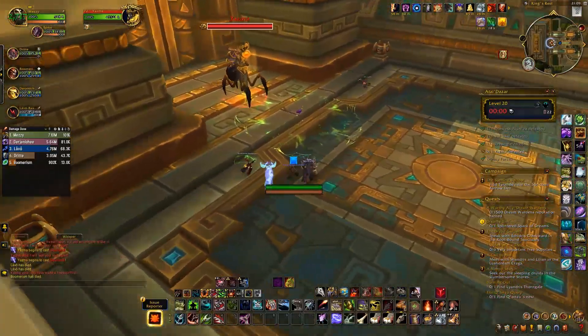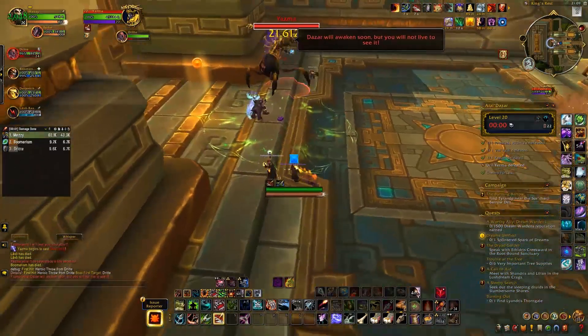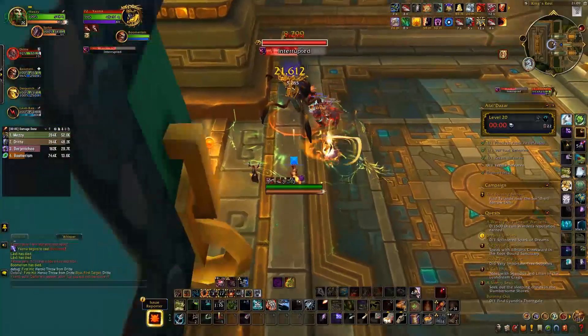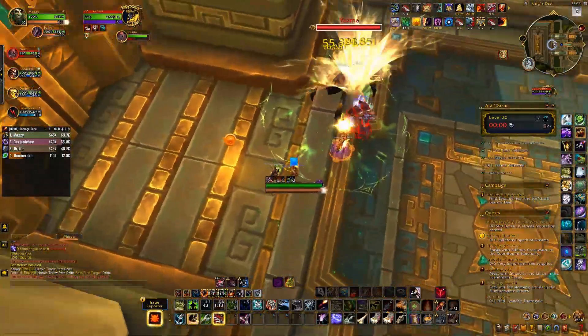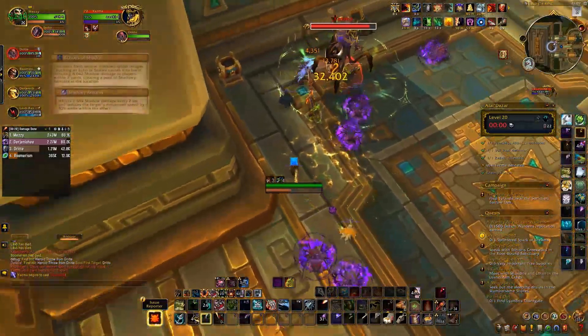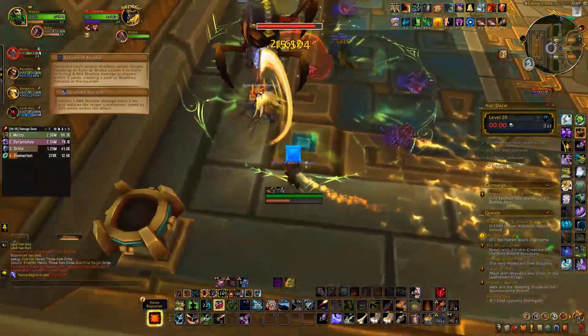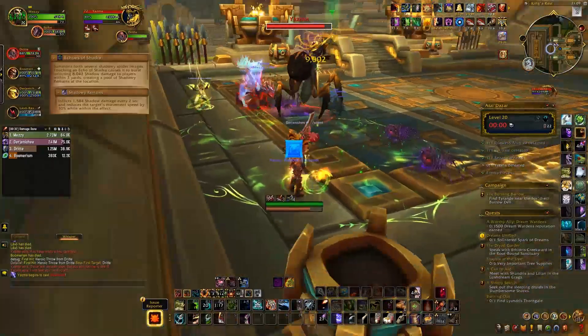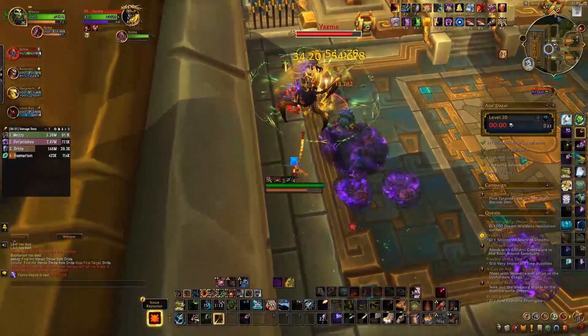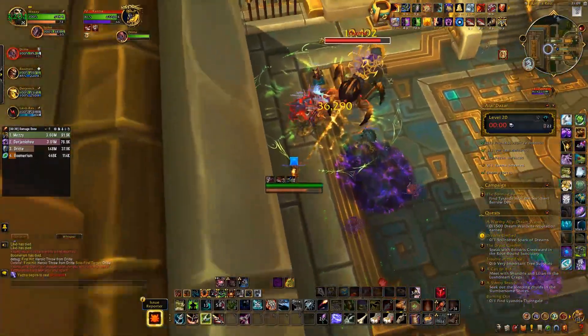The final boss is Yazma. Interrupt Racking Pain and tanks be ready to take damage from Skewer. Positioning is key on this boss. There are two different abilities that will require you to move in a certain way. First, Echoes of Shadra will spawn spiders throughout the fight — don't touch them unless you want to die. When they grow big, they will run at a random player, and if you do touch them, they explode and leave behind a puddle on the floor.